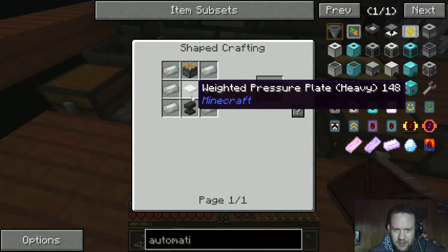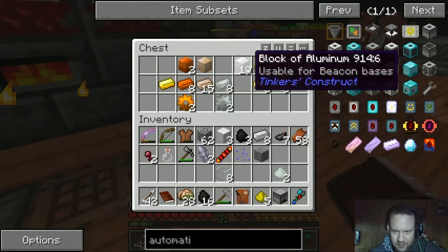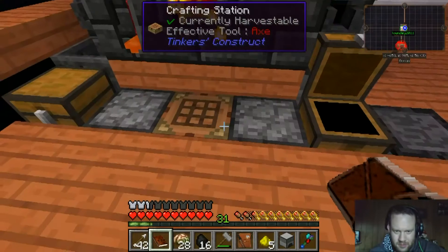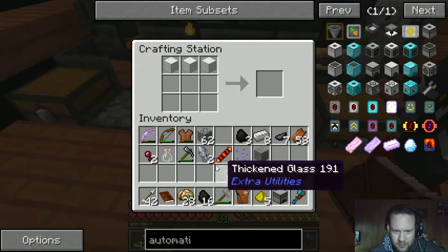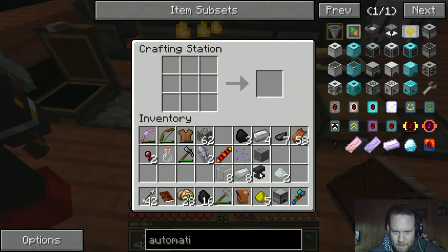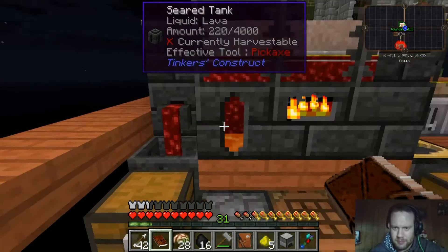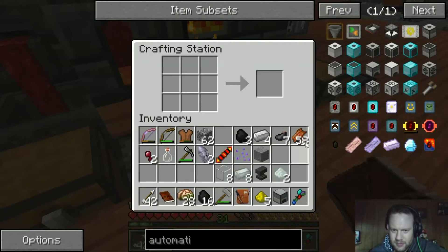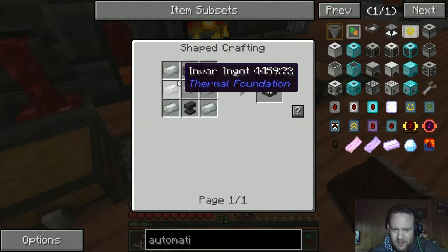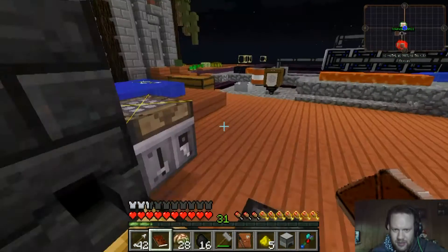We need an anvil, anvil, pressure plate, invar ingots, and a piston. I think we have a block of invar — nope, but I do have the ingots for it. So we'll make ourselves an anvil. I think we need to start getting some iron out of the smeltery before it fills up too much. Dumping more iron. So it was invar ingots and a piston — of course it's a piston, and a piston means I need wood. Gonna go grab some wood.